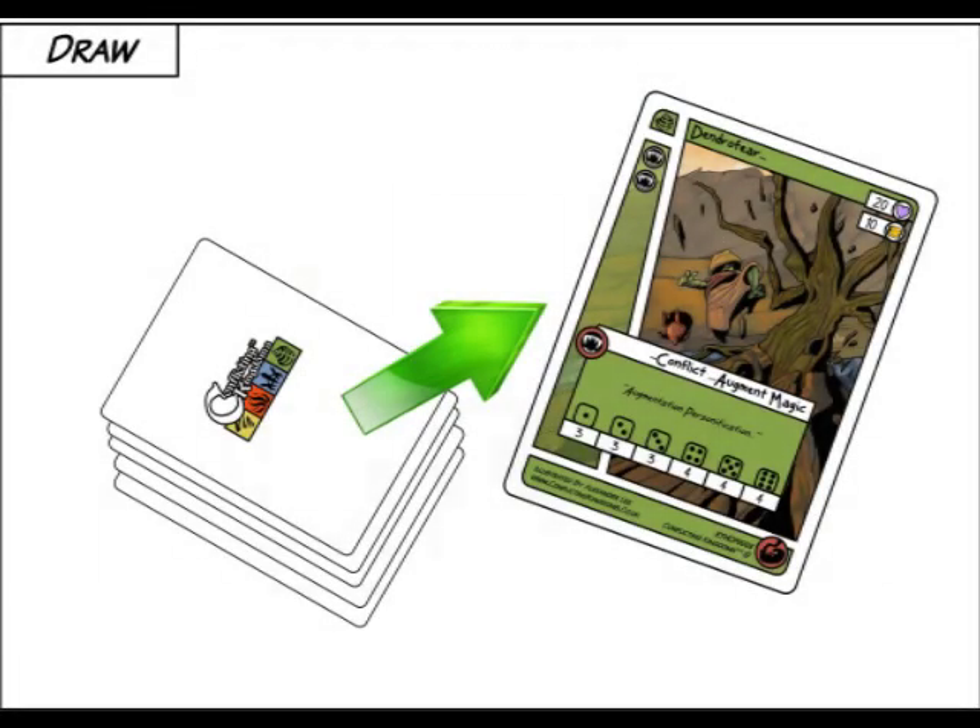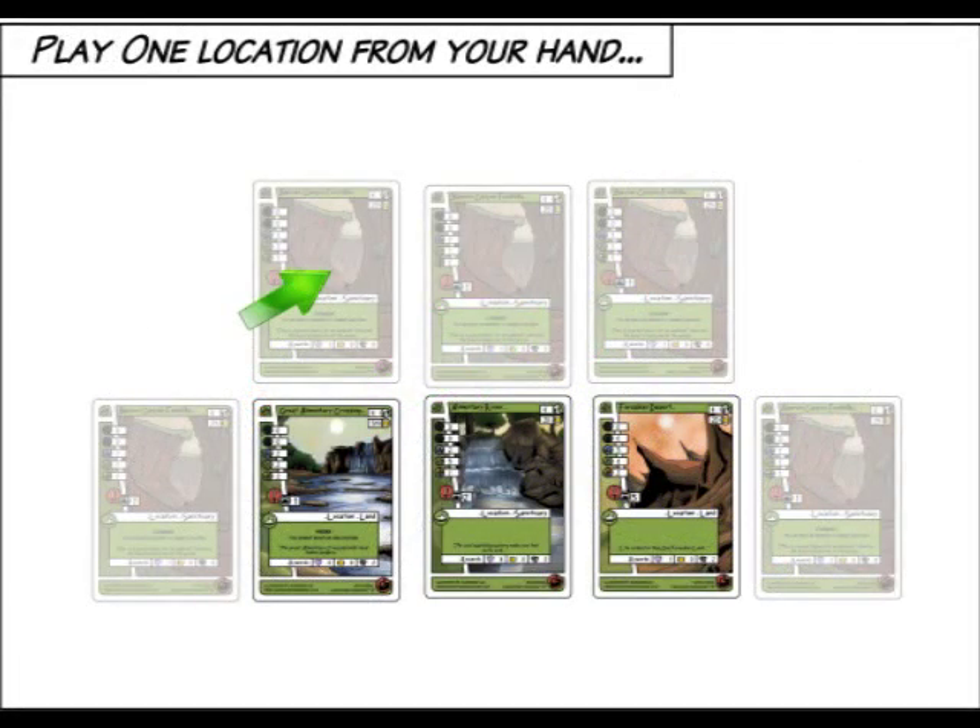Draw one card from the top of your deck. Play one location from your hand. It must be played adjacent to one of your other locations.